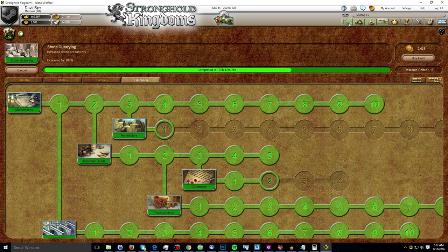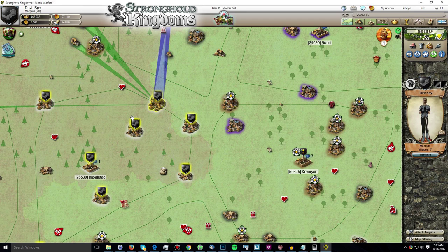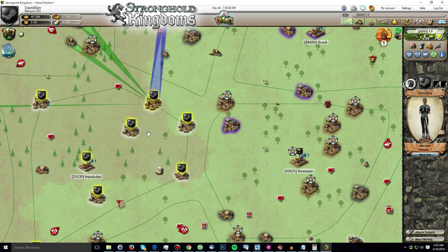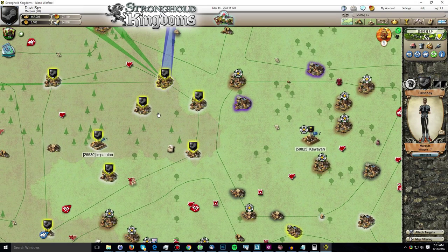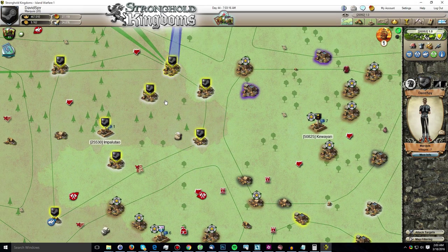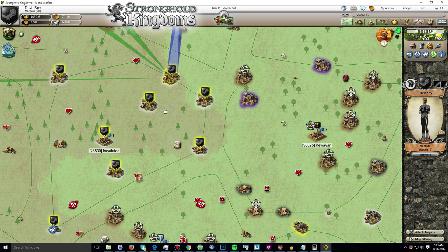That leads me to touch on another issue that at least a couple of players have brought up: why don't I do a real banqueting build log? Obviously the banqueting build I'm doing here is only catering towards players who can't spend much, right? The whole reason I only go with the 4 banqueting good types is because I don't want to spend money on the additional cards. Well, that's not exactly true.